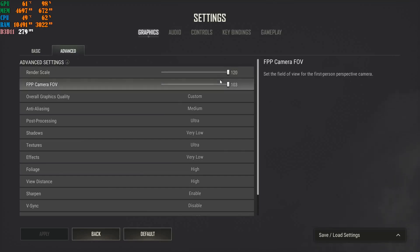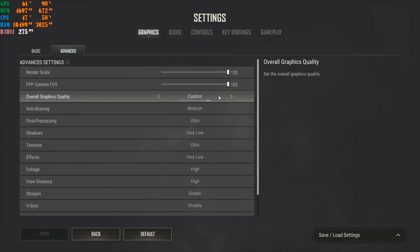Next is First Person Camera FOV, which stands for First Person Camera Field of View. Mine is at 103 — that's my personal preference so I can see more on my left and right. For Overall Graphic Settings, it will switch to Custom automatically once you start making changes.